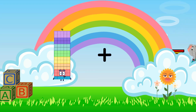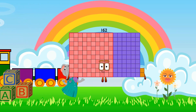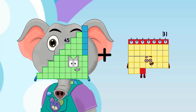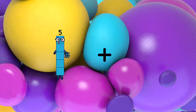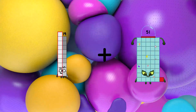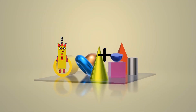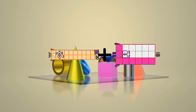75 plus 87 equals 162. 45 plus 18 equals 63. 19 plus 56 equals 75. 20 plus 18 equals 38. 1.5 is 5, 2 fives are 10, 3 fives are 15.